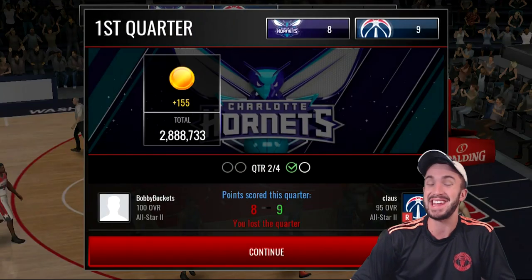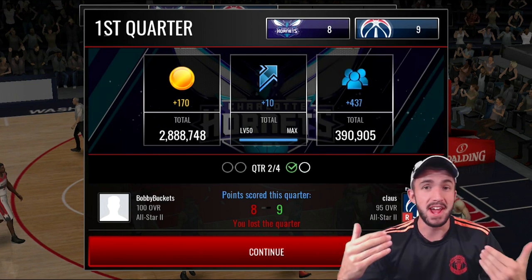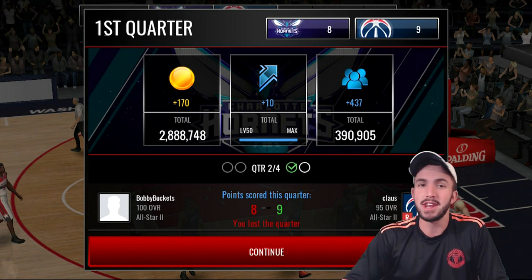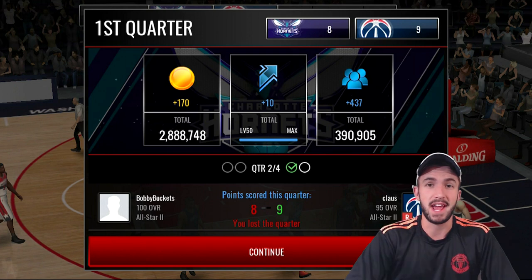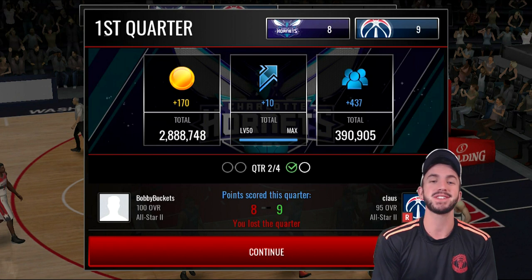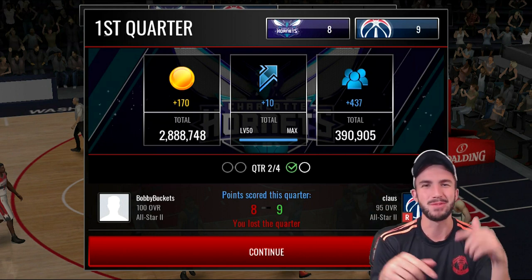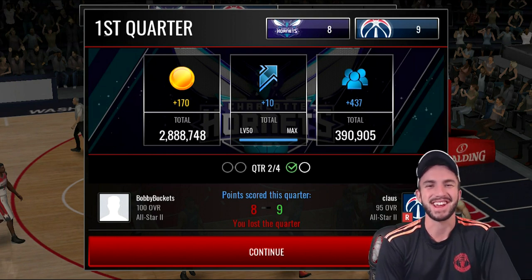Daryl Dawkins actually lost by 10 points. Definitely pick up Bill Walton if you can, guys — you don't really have anything else to spend your coins on anyway because we're at the end of the game. There are only like two positions that don't have a 99, so might as well get him if you can. Check out my coin sponsor if you haven't already — they're selling coins at like $3 per 5 million, crazy cheap. That's going to be it for this episode. I hope you guys did enjoy — drop a like down below and comment what your thoughts are on the card, and I'll see you guys next time.